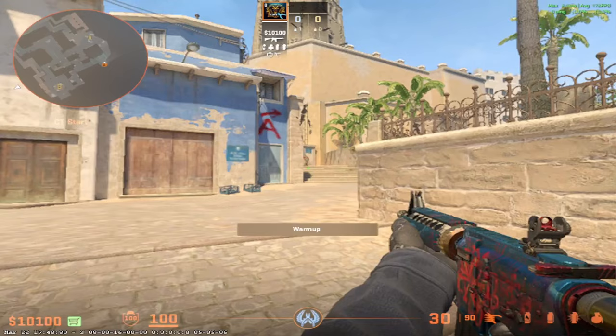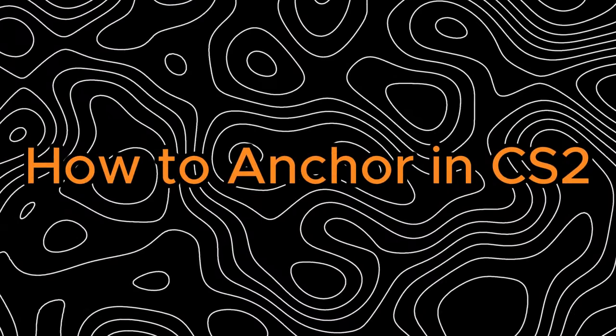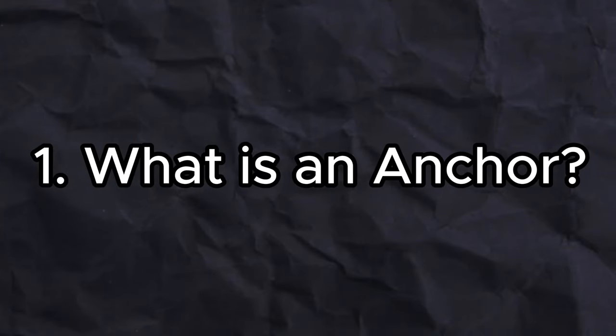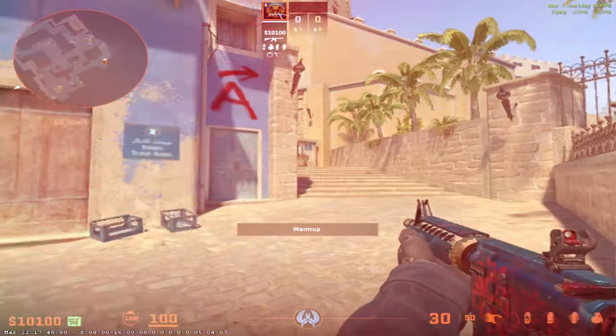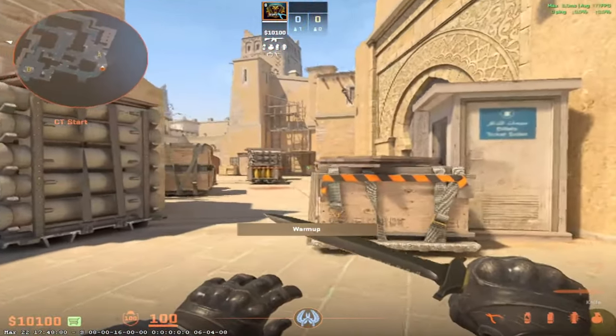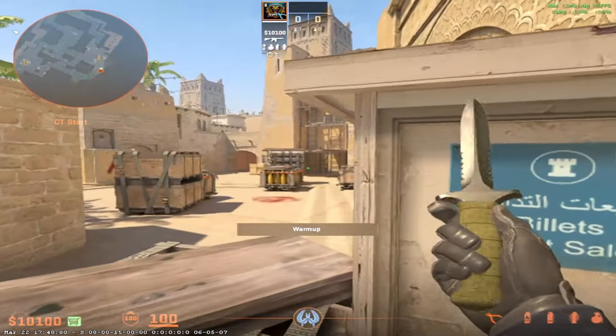Hello everyone. In this video I'm going to talk about how to anchor in CS2. So first let's start with talking about what is an anchor. An anchor, unlike the other roles that I've talked about so far, is a role that you are going to have on your CT side.